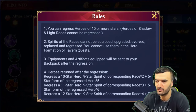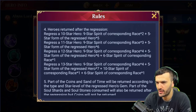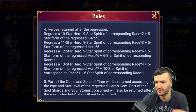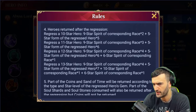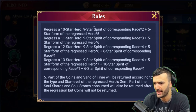I just have to read the rules — I should do that more often. Here's what you get when you regress a hero. A 10-star hero gives you two nine-star spirits of the corresponding race, plus five copies of that hero at five-star form. An 11-star gives three nine-star heroes plus six copies. Regressing a 12-star gives four nine-star heroes, six copies of the hero, plus a six-star spirit of corresponding race. A 13-star hero gives four nine-star heroes, seven five-star copies, one ten-star spirit of corresponding race, plus six of something holy moly — that is a ton guys!